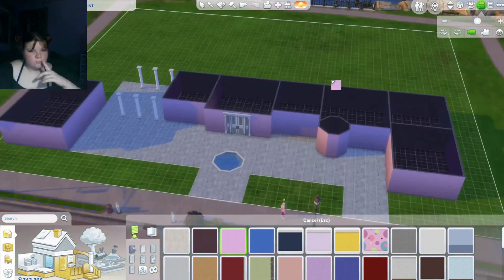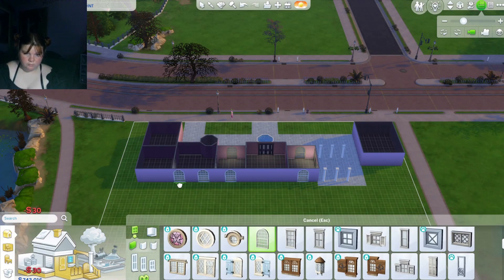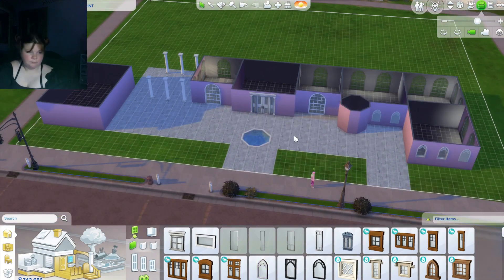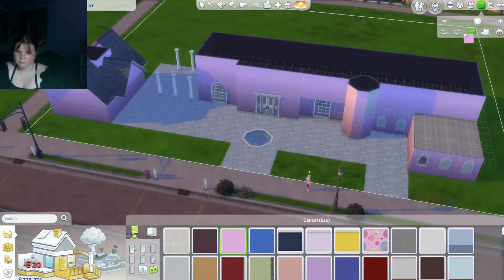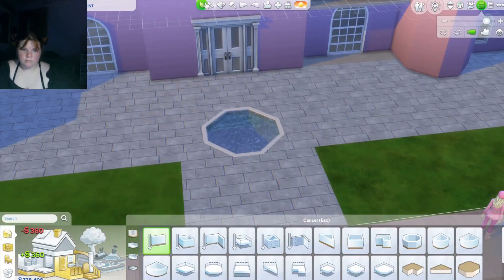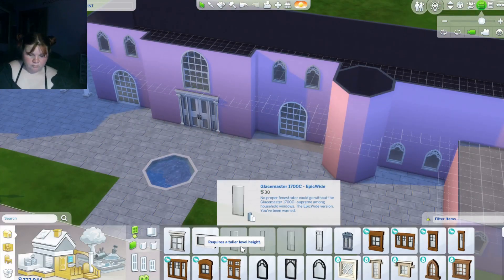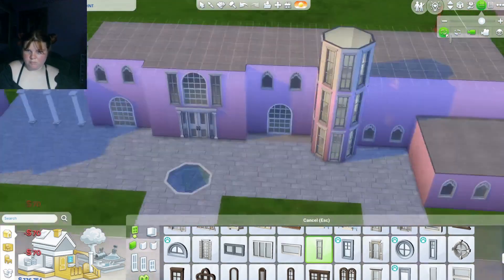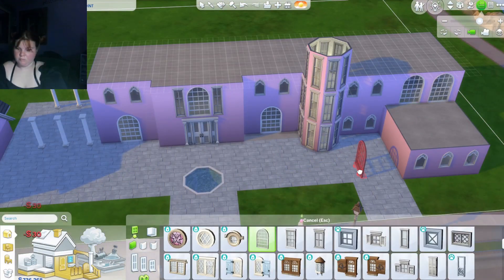I don't have very many pink options because the only expansion and add-on things I have in my Sims 4 game are the pets expansion, the seasons expansion, and the cottagecore living pack. So I was really limited on furniture, wallpaper swatches, and pink colored things. I had to try to make everything work, so I tried to make everything pink and white and cohesive looking.